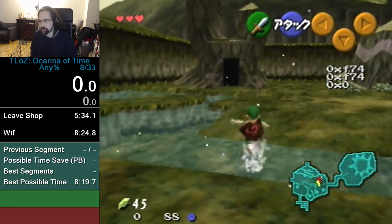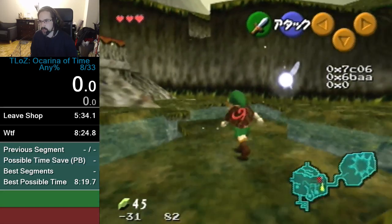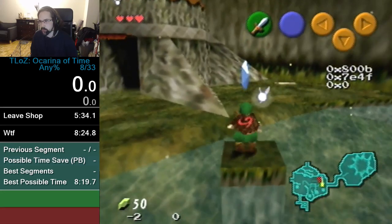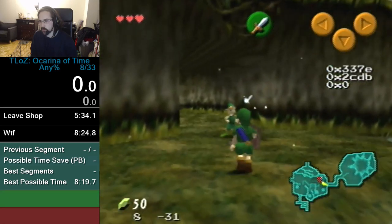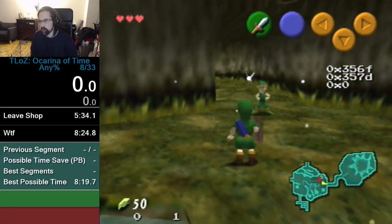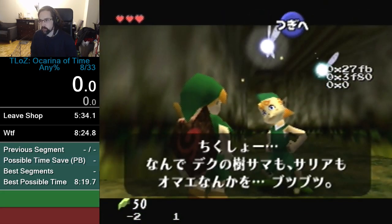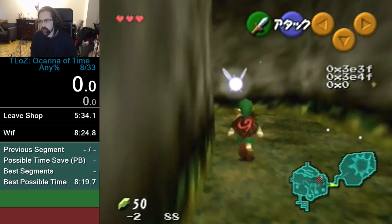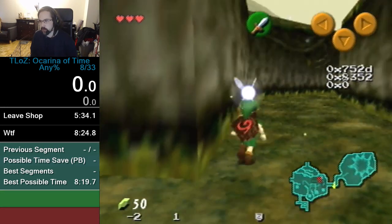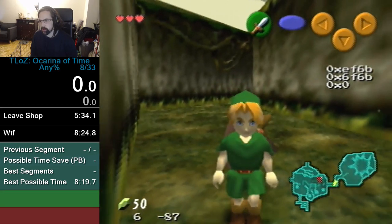So the first thing you need to do is jump across these stepping stones and collect this blue rupee. You need to actually collect it — if you just run out the timer it will come back when you re-enter this room later, and we don't want that. I have quick text on. Now we're going to do some heat manipulation across this room — room transition here.